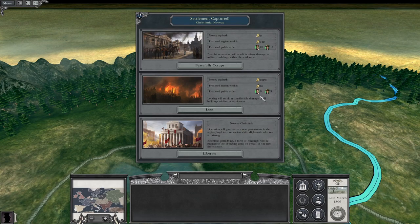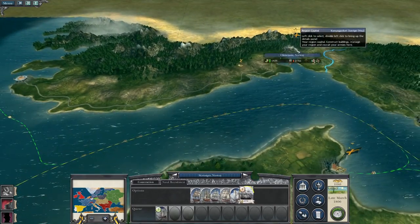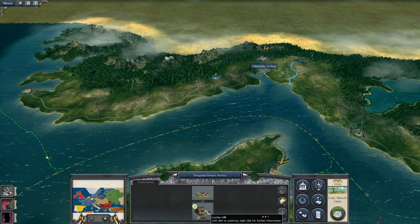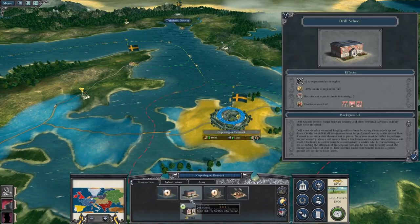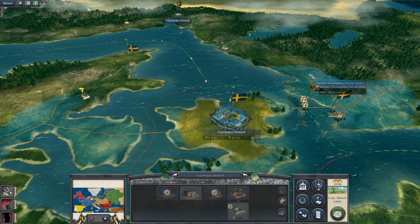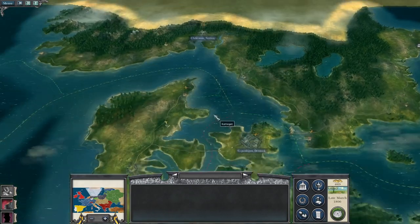I don't want to liberate the city - I want it. I might loot it: we get ten grand and they still love us. I'll repair the drill school. Stavanger - build a sloop to occupy the port. Top tier roads, let's build a lodging camp. 2,700 a turn is what we've got to play with now. Upgrade the drill school to a military academy for the bonus to region tax rate. Let's hit end turn.